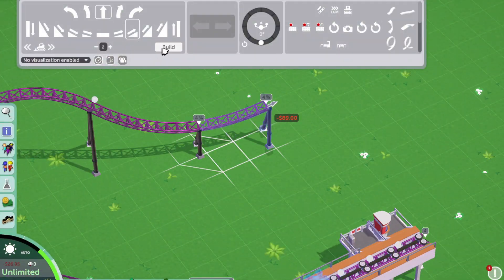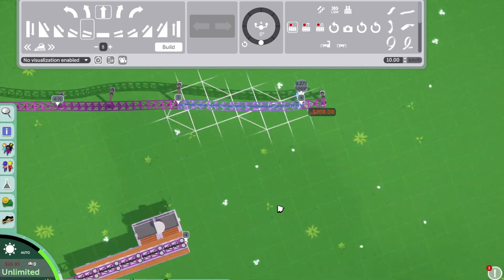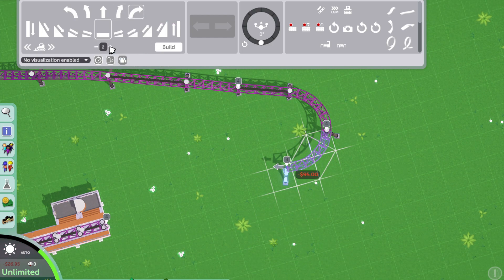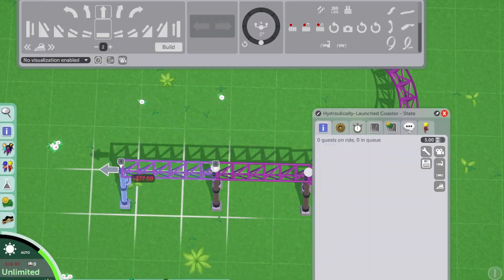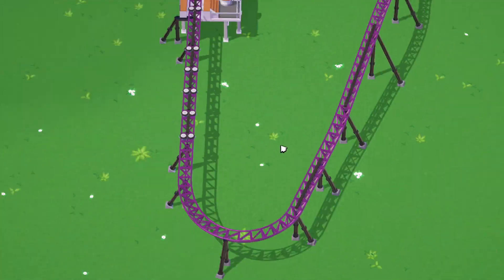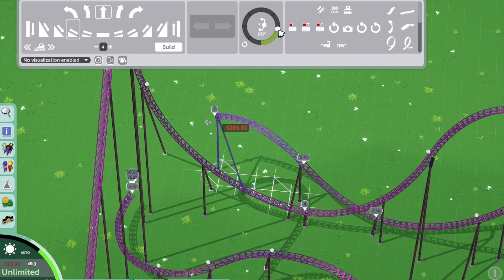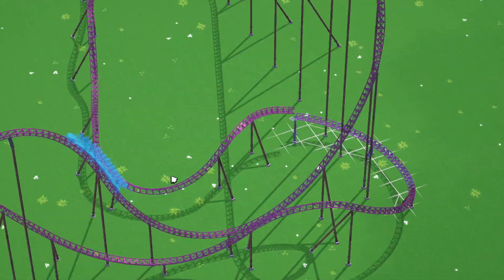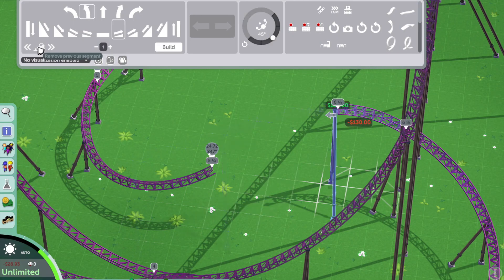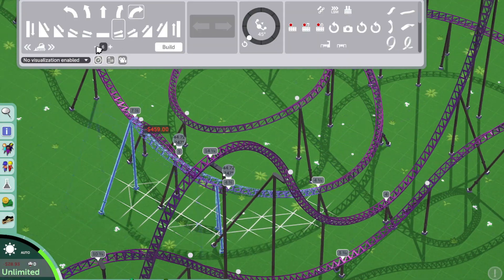I finished the layout after the bunny hills and really liked how it looked. The brake run was at a cool angle, making it look organic rather than forced back to the station. However, once I lined everything up I felt the coaster was too short — we'd come out of the second inversion, done a quick twisted airtime hill, and then straight into the brakes. So I decided to add just another little section of track to make it a bit longer.